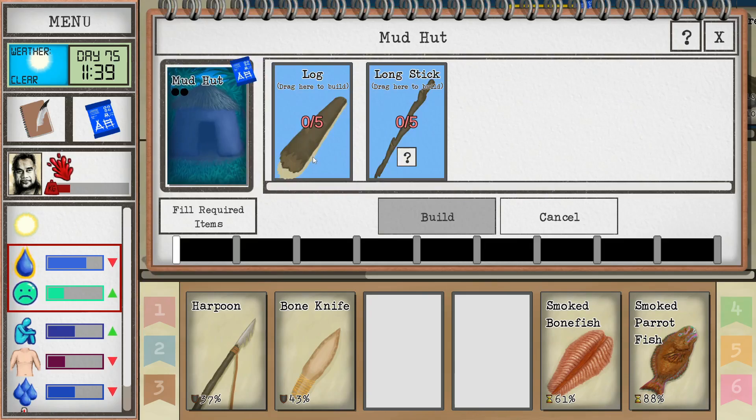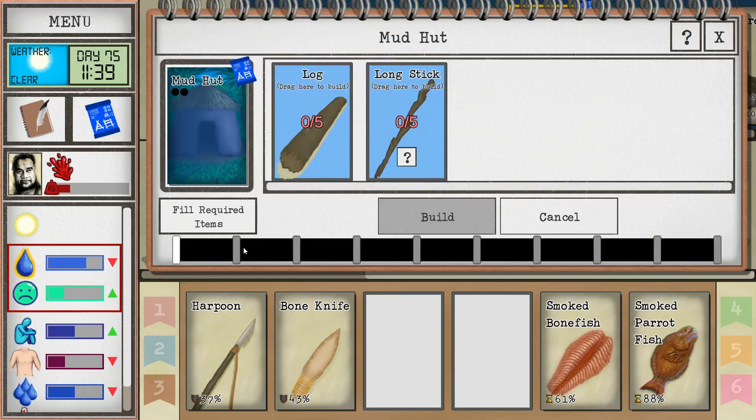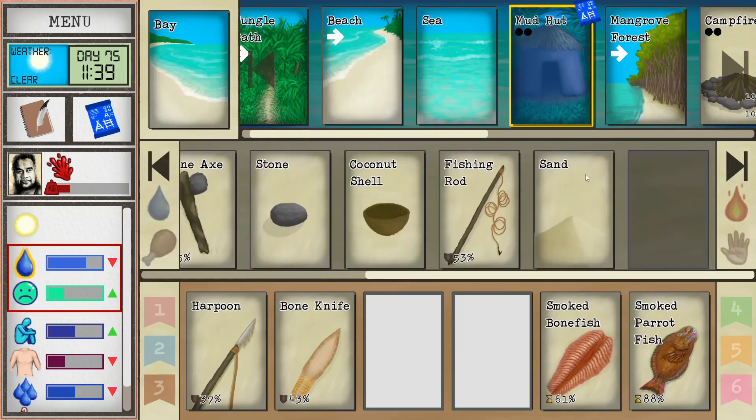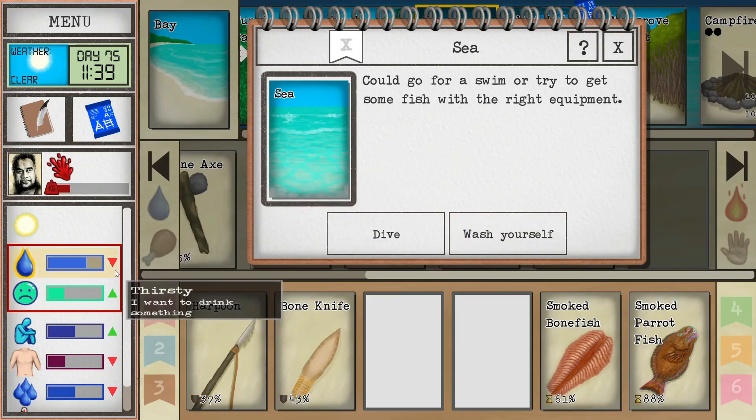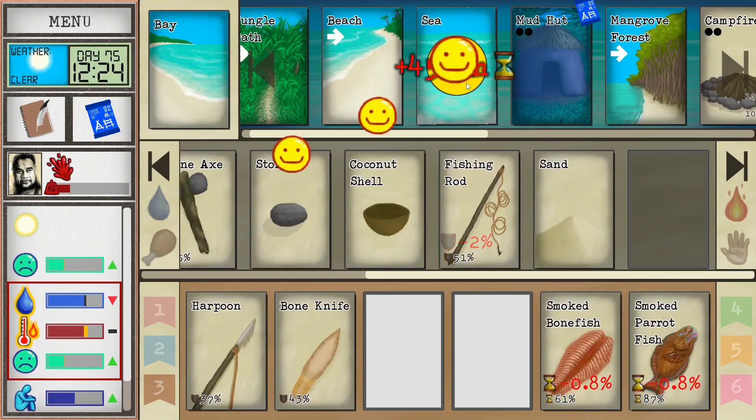Oh wow — five logs required. It's a nine-step build, and probably every resource we need isn't located here at the bay. But imagine if we could get this mud hut built on the bay — that would be really helpful because this place makes the character happy, lets him cool down, and he loves fishing here.